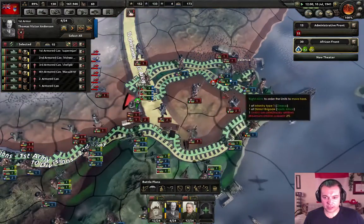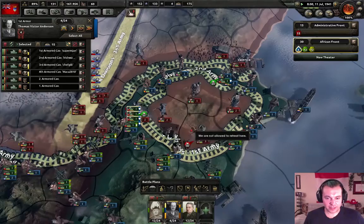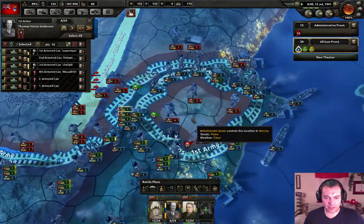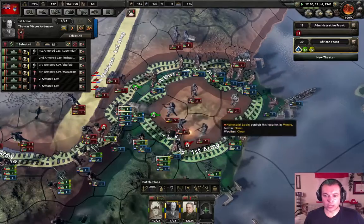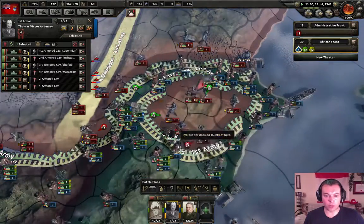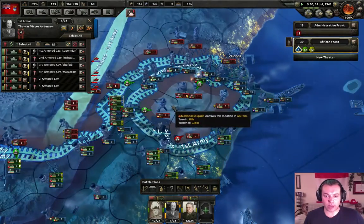They are encircled — very good. They're trying to break out, we're not gonna let that happen. This is what we want to do: create micro pockets and capture them. This is gonna really sap the strength of our enemies if we can keep doing that over and over. We're gonna keep capturing enemy troops — at some point they're gonna just run out of troops.